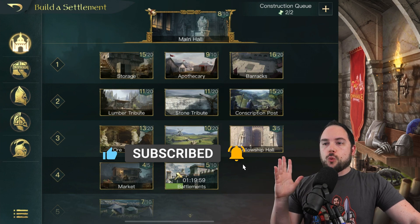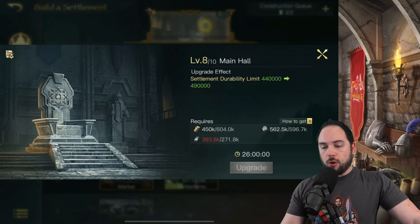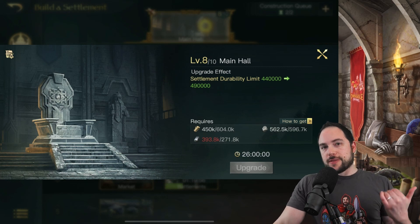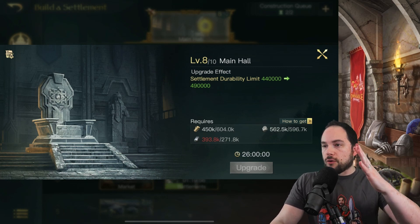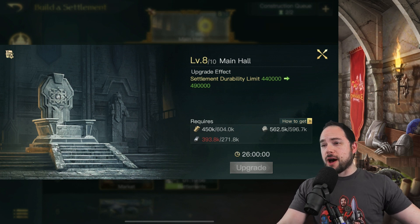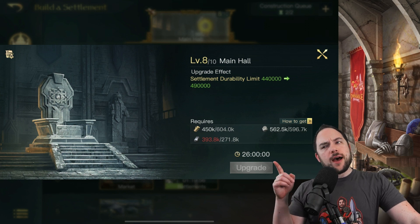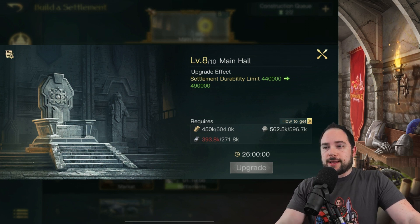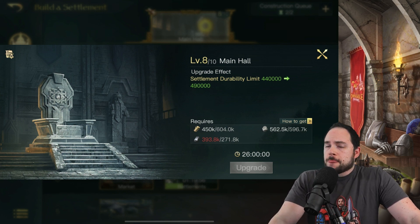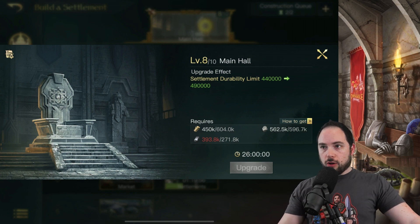Let's get started with the tippy-top of your building roster and that is your main hall. This is the building that limits the level of all of your other buildings. It will become very resource-intensive to upgrade, although not terribly time-intensive in the grand scheme of things — like 26 hours is not all that much time for a building upgrade in this style of mobile game.